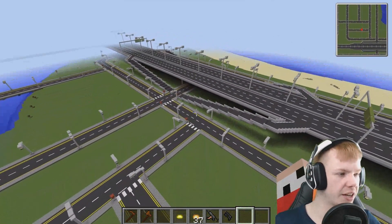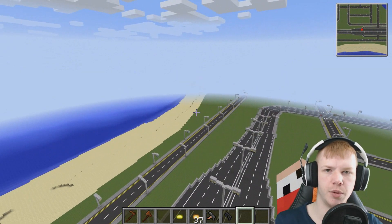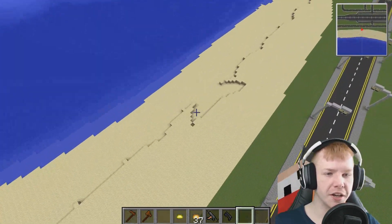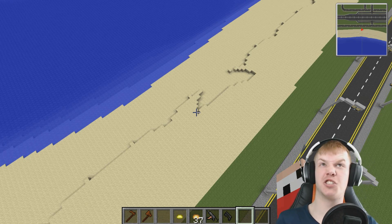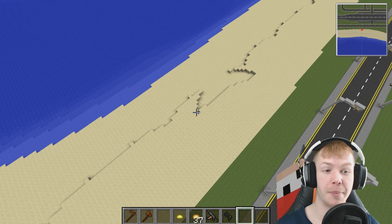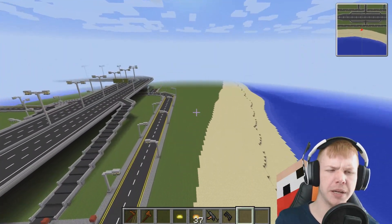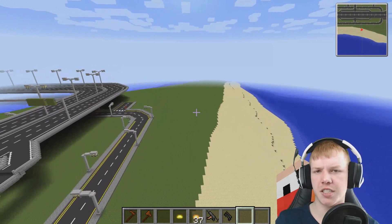We'll go more into skyscrapers next episode. At the front there's an ice rink and a basketball stadium — on the last city we did a football stadium, so this time it's basketball. There's also a half-circle crater on the beach where I was testing rocket launchers — I fired one without watching where it went, then later found the biggest hole I'd ever seen. Down here I want a power plant, probably nuclear, since the last city used wind power and we're on an island that needs to generate its own energy.